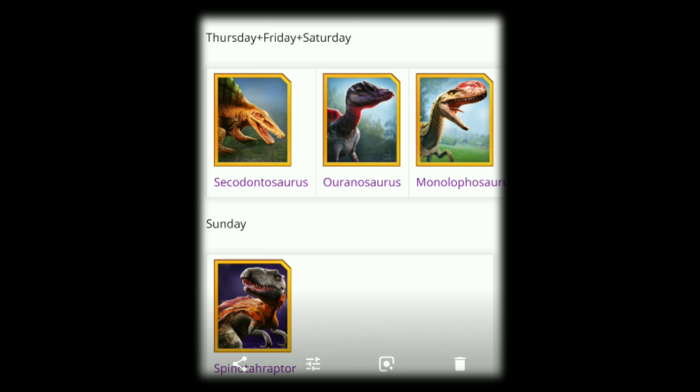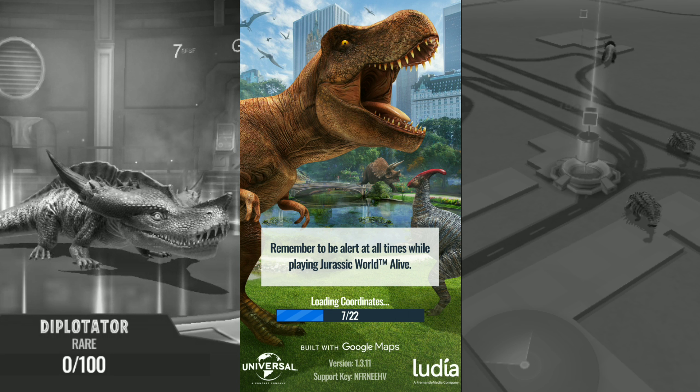Then the last day would be Sunday, which would be Spinoraptor. Obviously try your best to get this Spinoraptor — I really like it, so I will definitely try and make a plan on Sunday to go and capture this. So let's get into the game a bit and see what dinosaurs we can upgrade, and if we can make any more hybrids — if I've got enough DNA to make some.